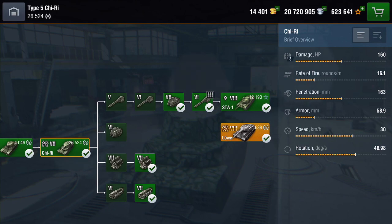I've got the auto-loader installed here. Damage-wise it's 160 per shell, rate of fire is just over 16 rounds a minute, penetration's not bad. Armour and speed are not bad, rotation is pretty decent. We've seen the armour but we'll get into that in more detail later, along with the rate of fire and damage when we get into the detailed stats.